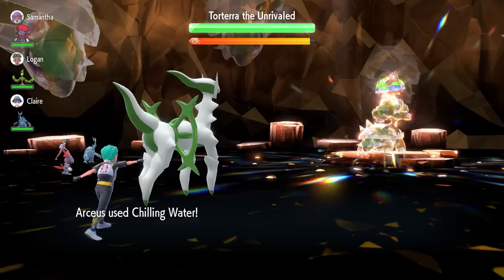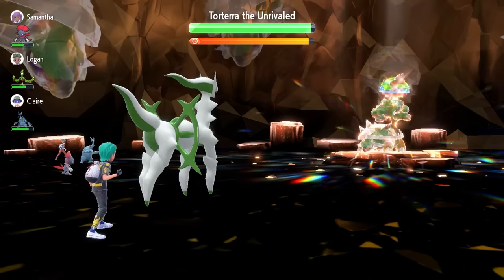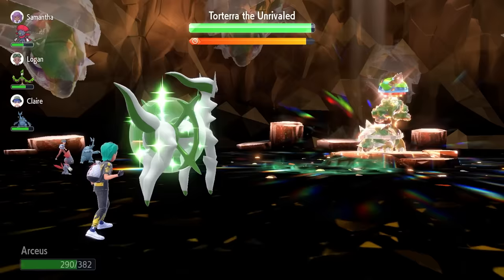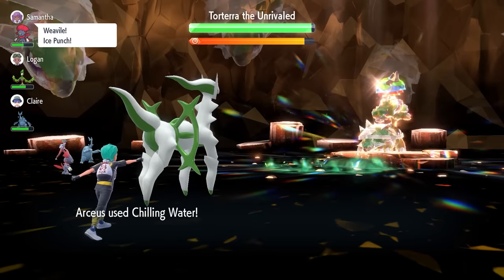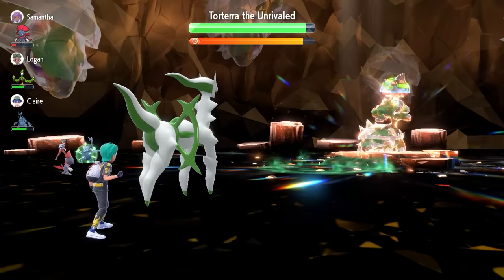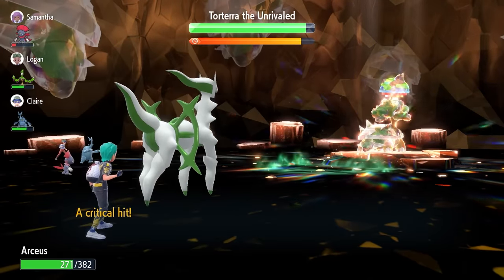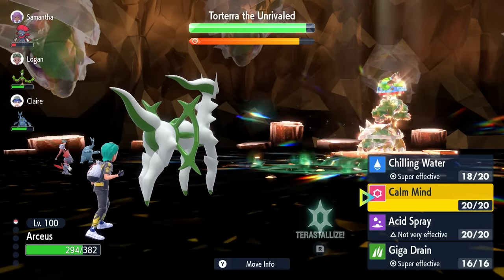Turn 1, we're going to lock in straight away with Chilling Water. Because of the high base Speed on Arceus, we're going to be naturally able to outspeed it even after the Shell Smash, which gives us the opportunity to lower that Attack stat and keep Torterra in check — we don't want to be taking too much damage from those Earthquakes. If you have an Intimidate user or a Will-O-Wisp user, it's going to help mitigate that damage as well. Turn 2, we lock in with another Chilling Water just to remove those stat boosts altogether, and it also ticks down the Terrastallization counter, which is the big thing we want. If we have our Arbolivia on the field, that Grassy Terrain is going to be really useful for health recovery and lowering Earthquake's attack power.